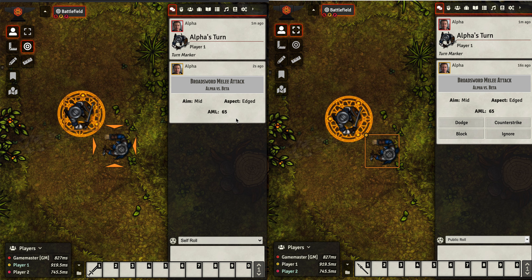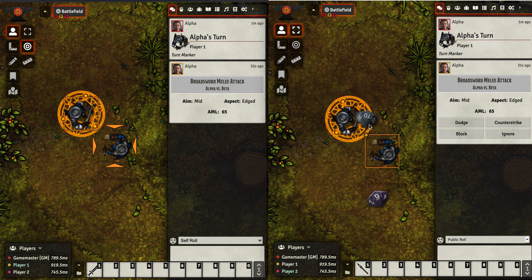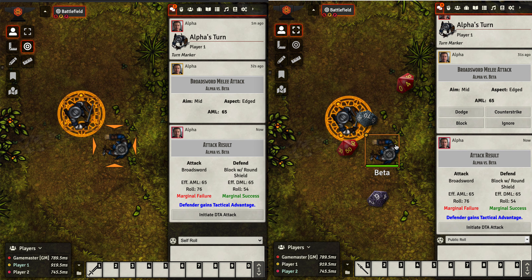We've got the broadsword melee attack. The attacker only sees their own information, while the defender has all of that information but also has the option to respond. Notice no dice have been rolled yet. Now the defender is going to block with his round shield and hit OK — now the dice get rolled. We see the defender gains tactical advantage. Here's the summary: it was an attack with a broadsword, here's the AML, here's the roll — it was a failure. The defender was blocking with a shield, rolled a marginal success, and the defender gains a tactical advantage.